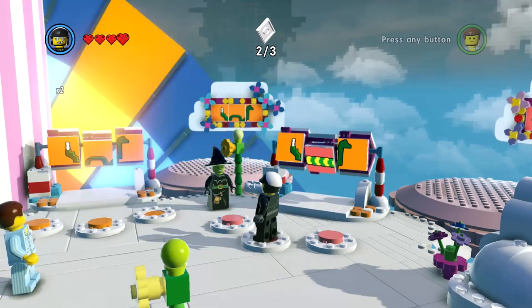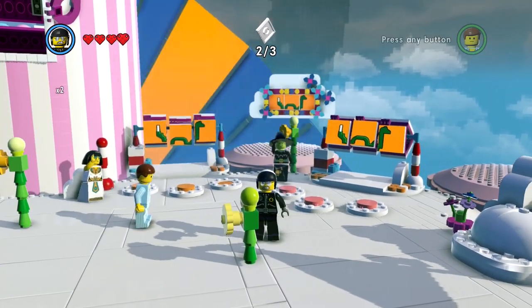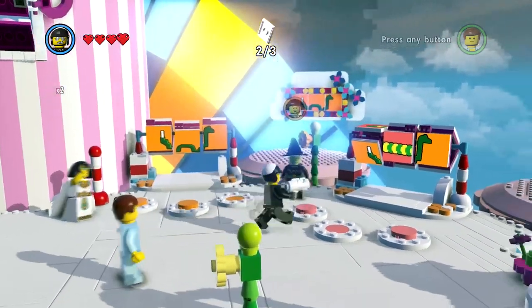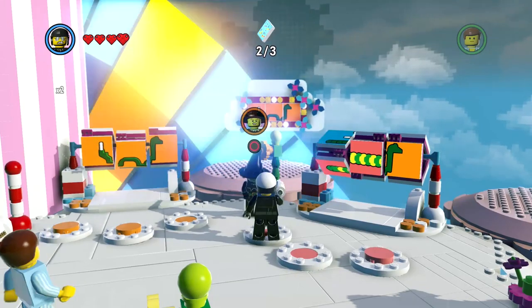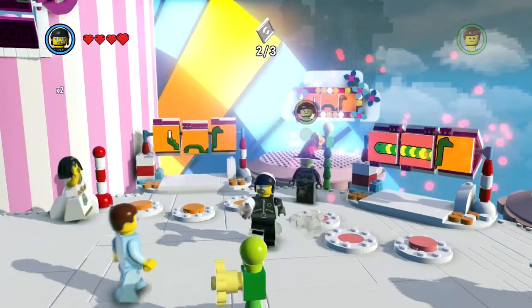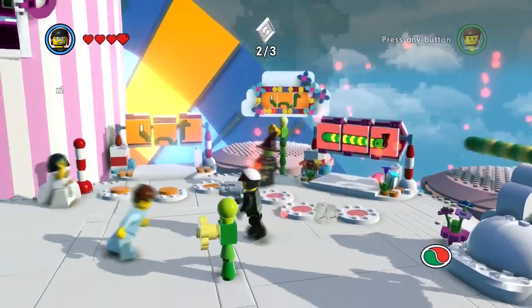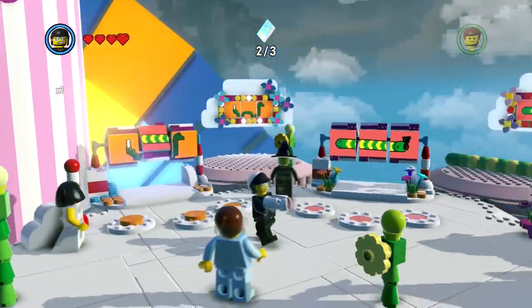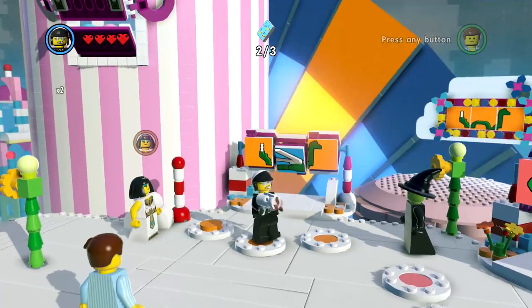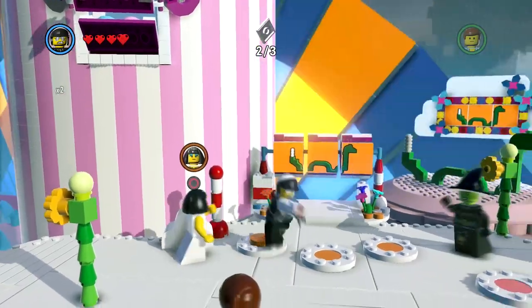Rotate this one all the way around before the Wicked Witch of the West comes after us. There's another picture over there. This one corresponds to the orange snake. I dropped the snakes in - what's up, snake? I'm gonna shoot ya.